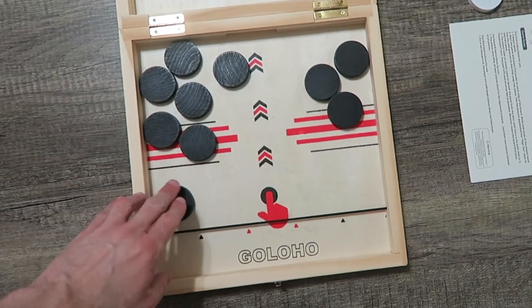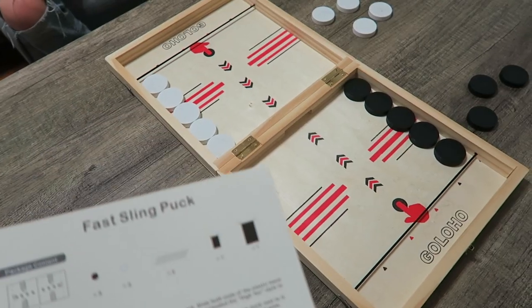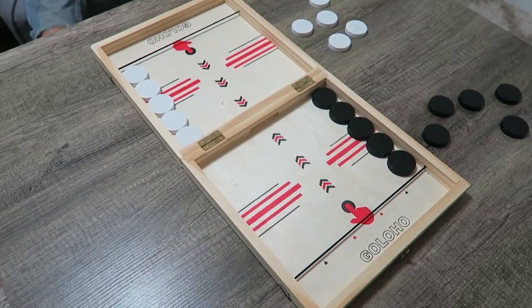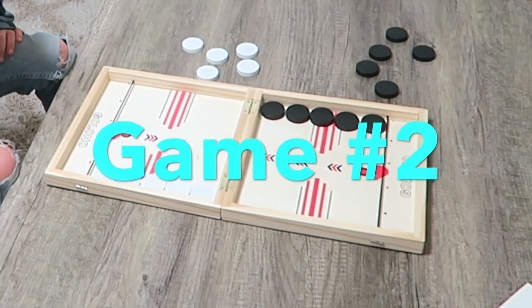The problem is if you get too many on your side, then when you shoot, you're just blocking your own shot. Yeah! This time we're going to play where all you have to do is get your color on the other side. It's a little bit easier. Game! Let's get to game number two.